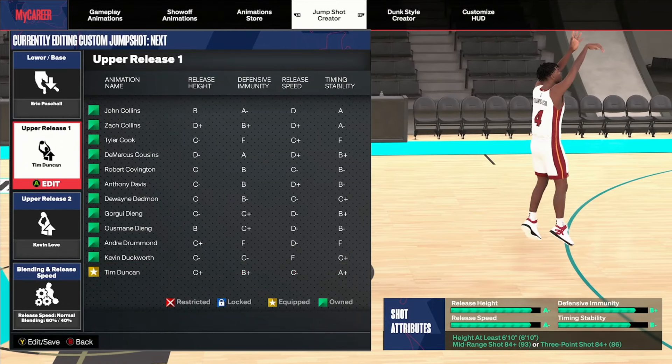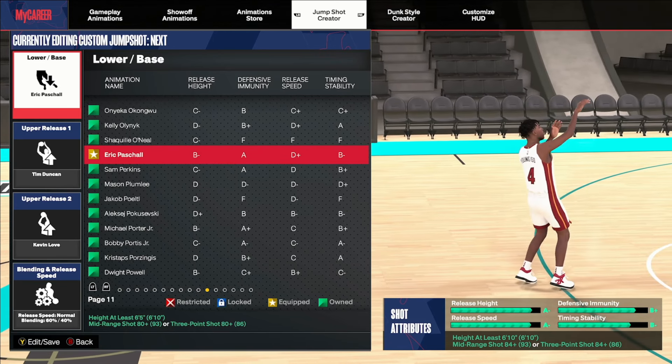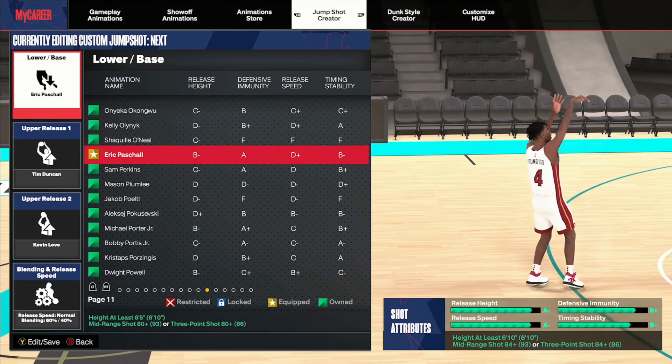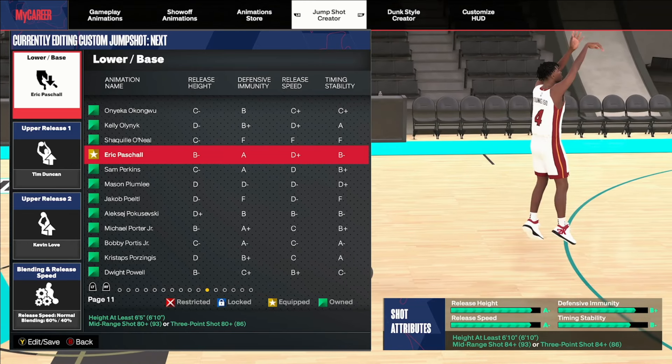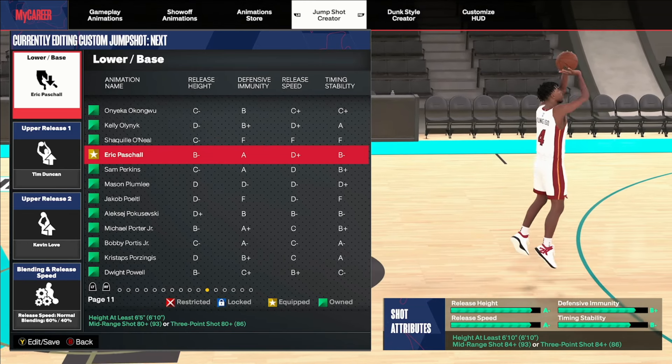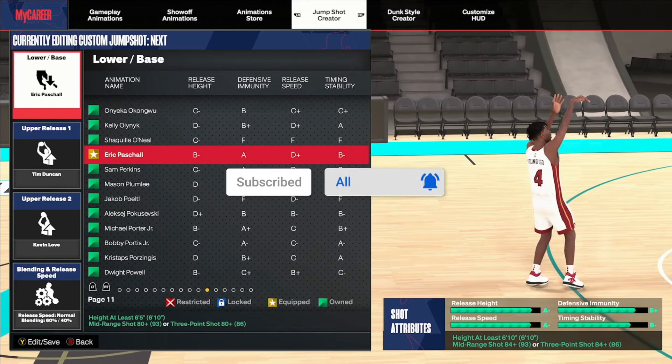Second jump shot for bigs — Pascal Siakam. One of the best bases in the game for big men. Big men don't have a lot of options, but Pascal Siakam is one of the best. You also have options like James Johnson and Jonathan Isaac, but I wouldn't say those are as good as the three or four I'm showing you in this video.